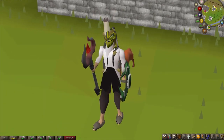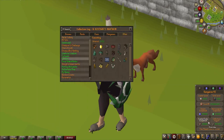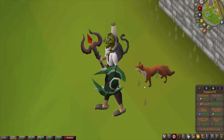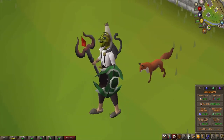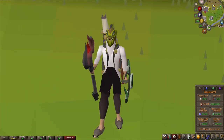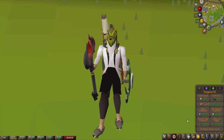Then ducked over to Zulrah where I managed to snag myself a Serpentine Visage. On top of that, the Forestry Part 2 update just released, so I went over there and quickly greenlogged that. And while I was greenlogging, I got this little fella following me now — the fox. It looks absolutely awesome. One of the best pets in the game. Also did a bit of skilling up to 2216 total level, and smashed out a lot of collection logs, getting myself up to 827 collections logged.